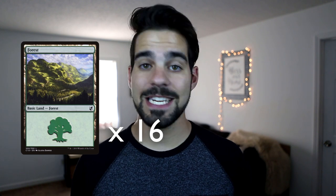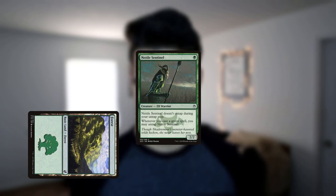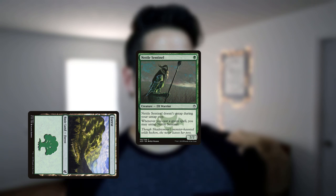Enough history — let's get into the deck. Your goal with this deck is to play quick and swing fast. You'll run only 16 forests and expect to win with the cards you start with and just a few off the top. Drop a forest and play Nettle Sentinel. Paying 1 mana for a 2/2 is exactly what you want, and Nettle Sentinel's downside will quickly turn into something that you can abuse.